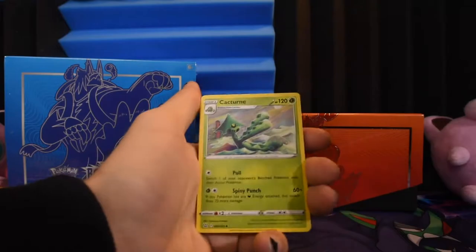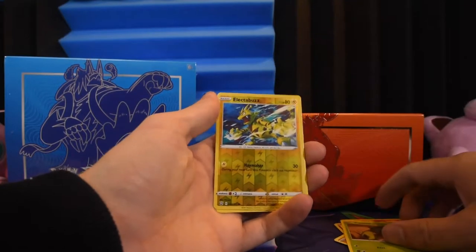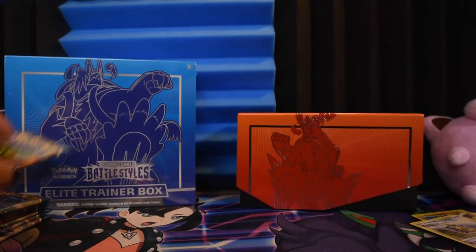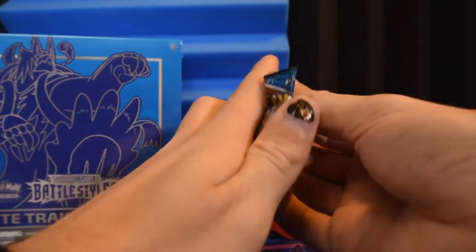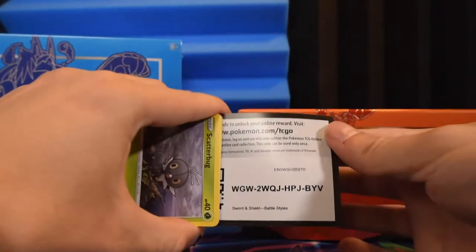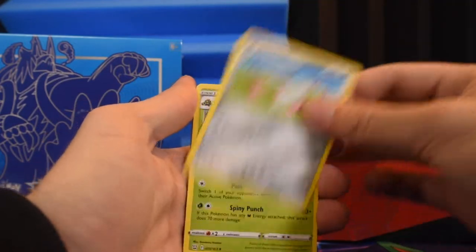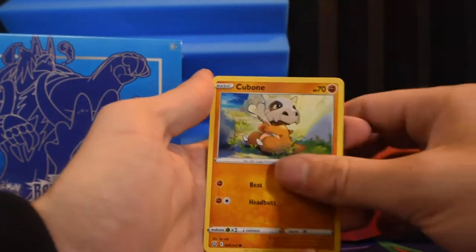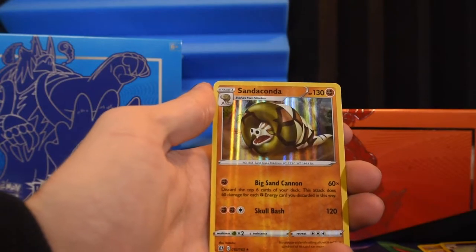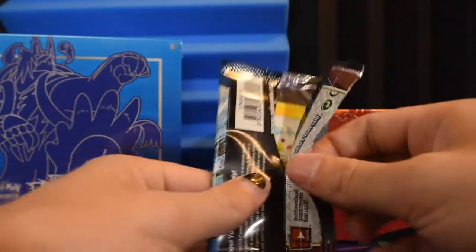Cactus, Mustard, Maractus, Sizzlipede, Baltoy, Timburr, Corphish, Cacnea, Electabuzz as the reverse, and our first non-holo of the day is an Aegislash. Could have given us the other Aegislash and we'd have been 100% on holos, but no. Next pack: Doublade - get it, because it's two blades, double the blade - Claydol as the reverse, and a Sandaconda. Another holo! The rare reverse makes up for it, so we're still four for four.